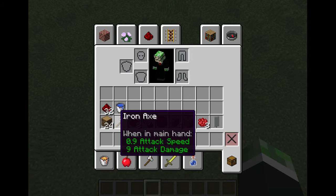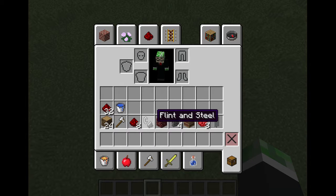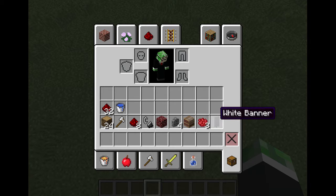What you'll need is 24 oak logs, an iron axe, 8 pieces of redstone dust, flint and steel, netherrack, 4 cobblestone walls, a loom, and 3 red dyes and a white banner.